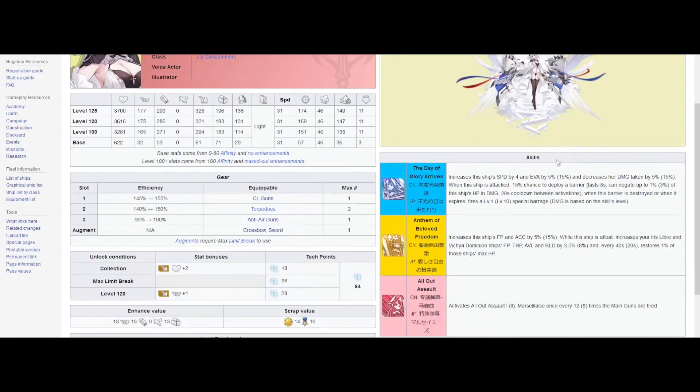What I'm thinking her role is going to be is as an off-tank. She gets speed and evasion — all the French ships are very, very fast, so this makes sense. She gets extra speed and extra evasion. She reduces her damage taken by 15%, so she can also serve as a main tank, though I'm thinking more off-tank. When she's attacked, she has a 15% chance to deploy a barrier that lasts 8 seconds and negates up to 3% of her HP in damage, but there's a 20-second cooldown. Very, very good tanking capabilities. When that barrier is destroyed or expires, she fires a special barrage, giving her a good chance of firing that barrage every 20 seconds or so if she's being attacked.